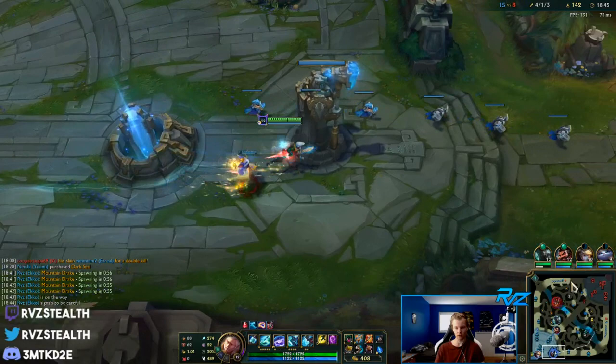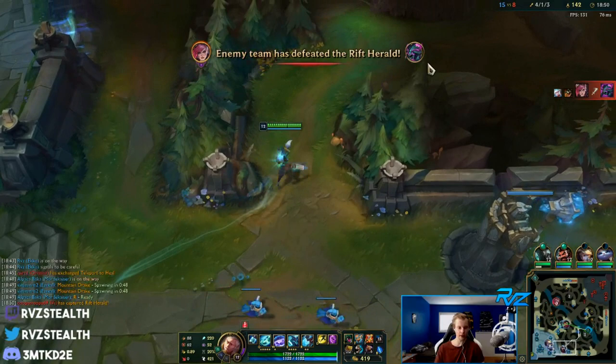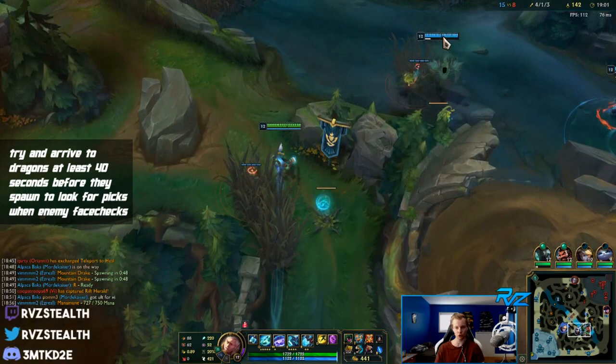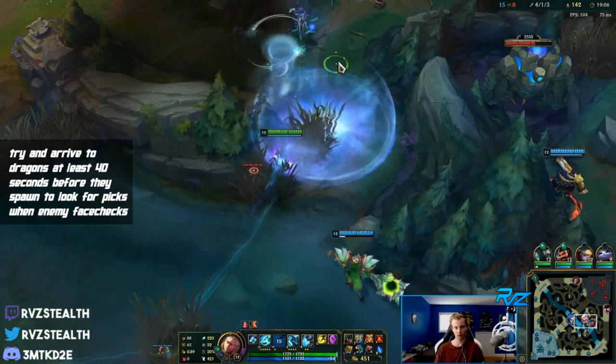Dragon's up in 50 seconds - just play for dragon, don't even go for that. This is how you want to be playing Ekko mid game: always try to get to objectives before they spawn, at least 40 seconds early. We got Janna coming in for a face check - we should get a free kill.